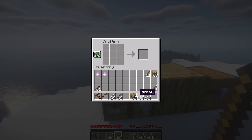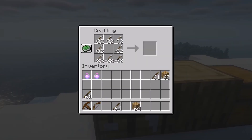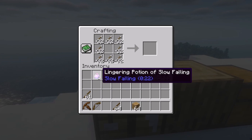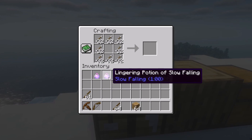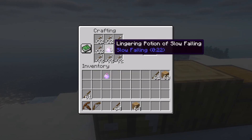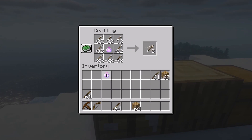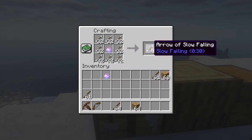After you have either the crossbow or the bow, you will have to build a square with all these arrows. These arrows don't give any effects to mobs or players — they just give damage. After you build the square, place the lingering potion of slow falling right in the middle. We have the one with 22 seconds and the one which lasts a minute. If we place the one that lasts 22 seconds, we'll receive arrows which last for 11 seconds. And for the one that lasts a minute, we'll have slow falling arrows for 30 seconds.